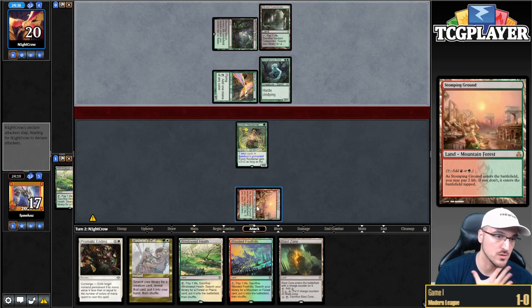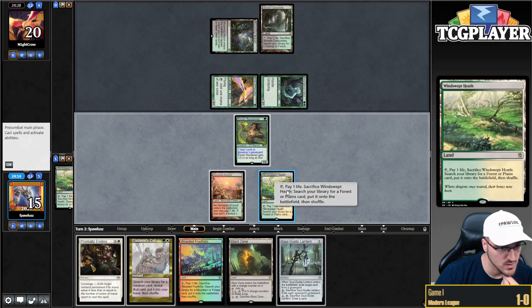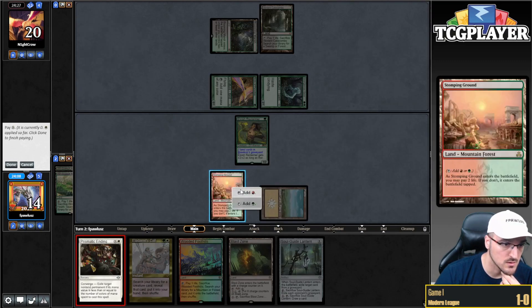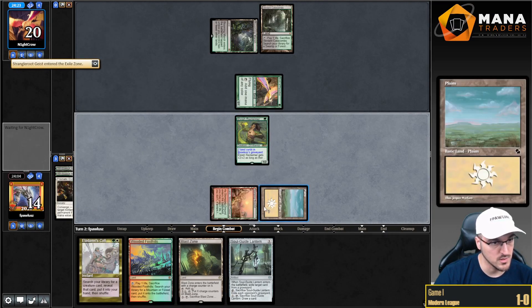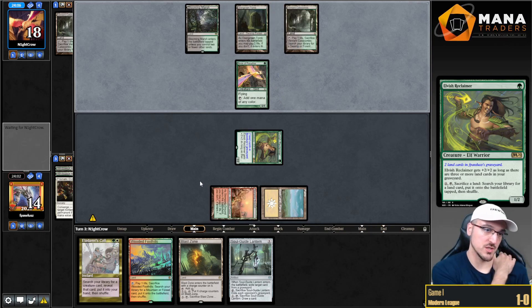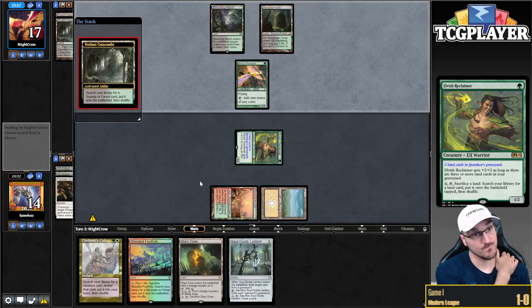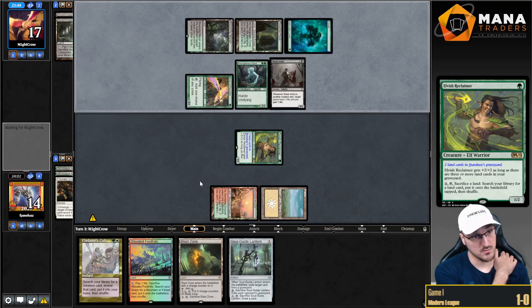Blooming Marsh — very surprised. This is probably Yawgmoth, which is not a great matchup for us. Let's go for Stomping Ground and play Reclaimer. Next turn maybe we can Ending something. What is this? Geist — okay, I think I'm going to spend this turn ending the Geist. We're not going to be able to end the Yawgmoth. It's not a bad draw at all — I'm going to save that for next turn. Basic land, Prismatic Ending right there. Next turn I'm going to fetch, activate Reclaimer, and we're going to have Soulguide Lantern.